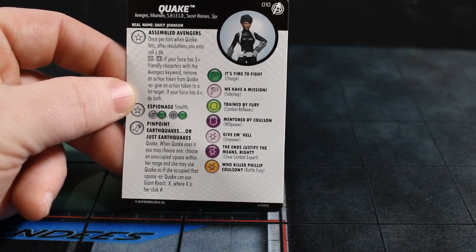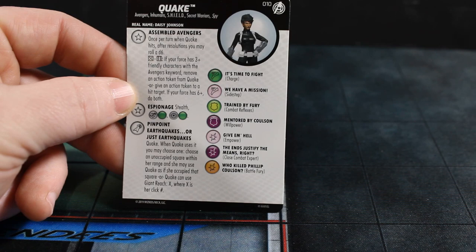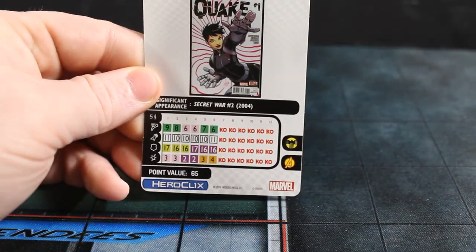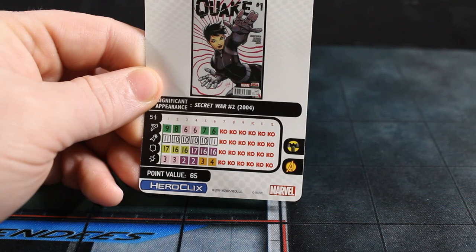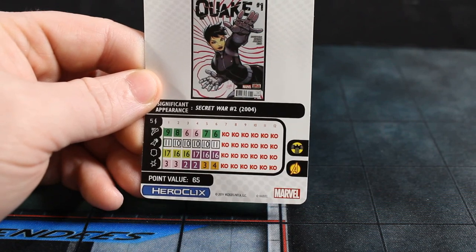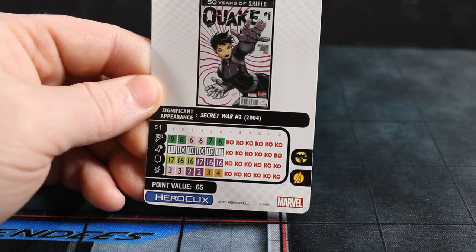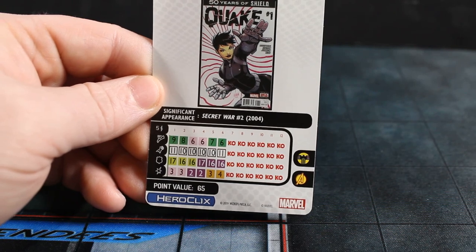She's got a thing called Pinpoint Earthquakes. When Quake uses it, you may choose one: choose an unoccupied square within range and she may use Quake as if she occupied that square, or Quake can use Giant Reach X where X is her click number. So if her click number is six, she has a Giant Reach of six. She's 65 points, has the Shield and Avengers team ability, and has that special her entire dial. She's got Empower for a nice support bit, five range, single target.